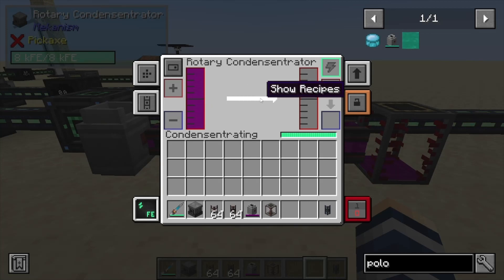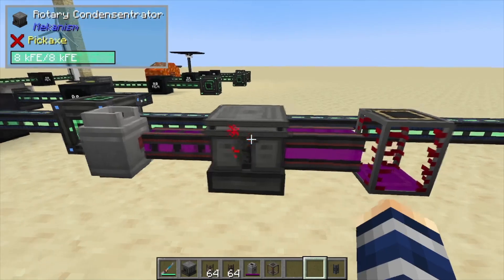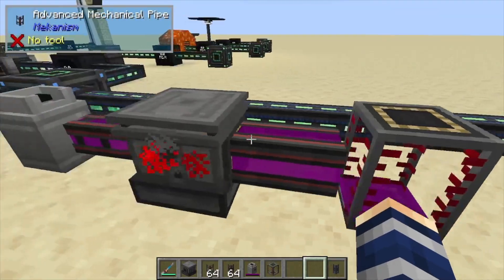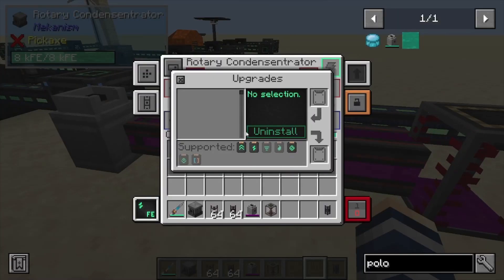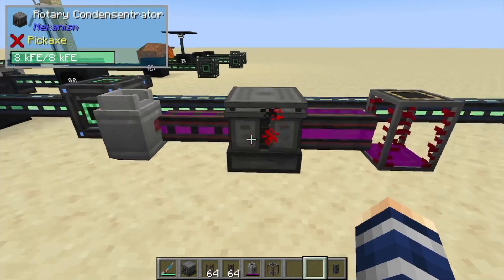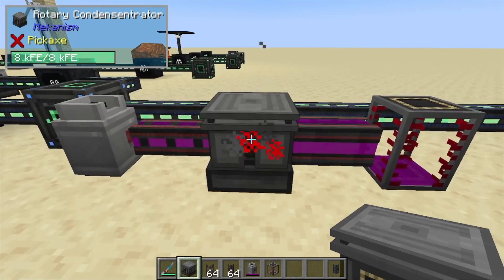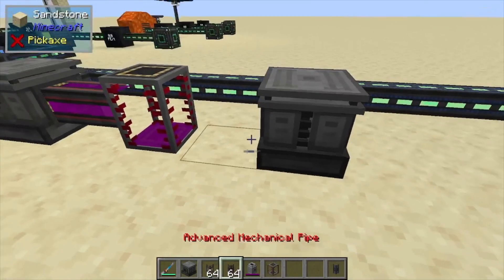It does work constantly, so once this bar runs over it's going to constantly produce a little bit at a time. It runs decently but not too fast, which is where you could throw in some upgrades — muffling and speed. Nothing else beyond that, and energy upgrades obviously, so you can make it run a little more efficiently.